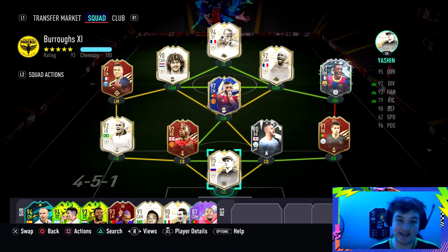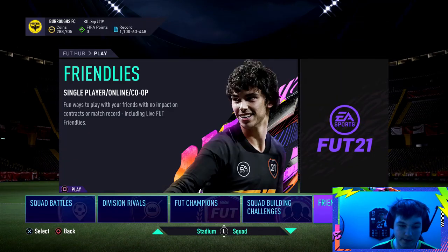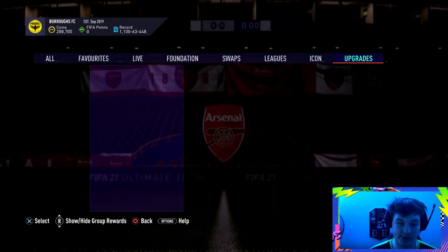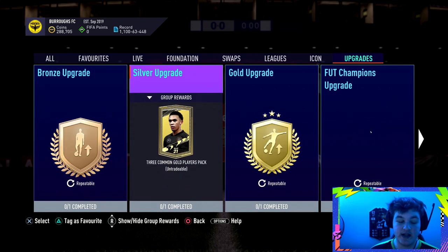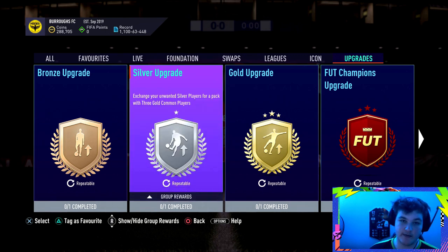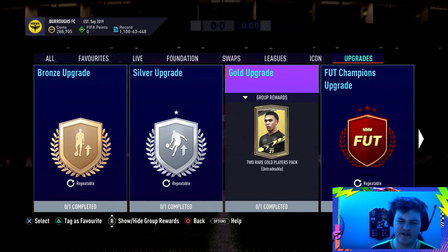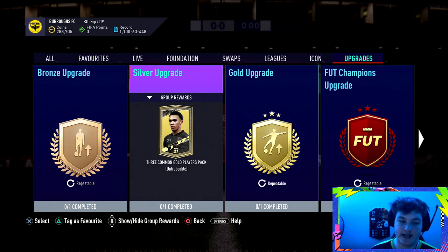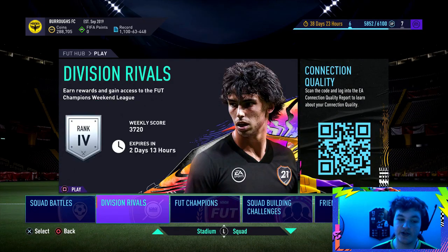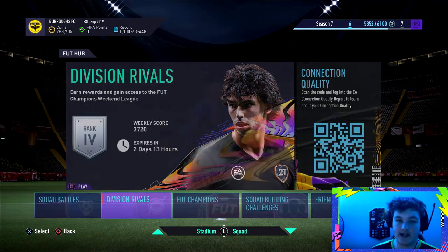If you don't have first owner players, the best way is through the silver upgrades in Squad Builder Challenges. You can trade bronzes for two silver cards, and silver cards for gold cards. If you're running short on first owner Premier League, Serie A, or La Liga players, do the three gold common players upgrade and hope one of them is from that league. You could also do the two rare gold upgrade. Worst case, grind Division Rivals for untradeable packs to get first owner players that way.